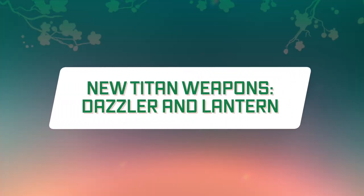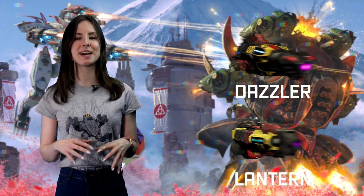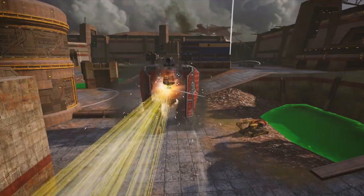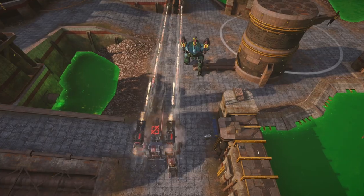New Titan weapons: Dazzler and Lantern. These are medium-range laser weapons that are great on Heimdall. If the firepower of a Dazzler and Lantern is concentrated on a single target, they will temporarily blind the enemy's aiming systems.